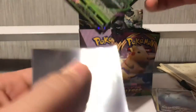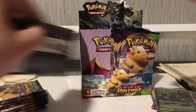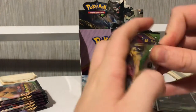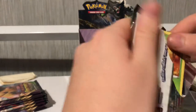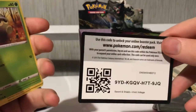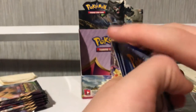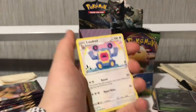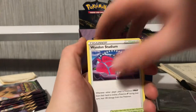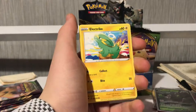These packs have been good today already and this isn't even the full booster box. There's the code. One, two, three, four. Energy, energy — I've had a lot of energy and lightning energy today, I've noticed. Clefairy. I'm thinking of making a binder for this Vivid Voltage set and this booster box is definitely going to help me fill it.